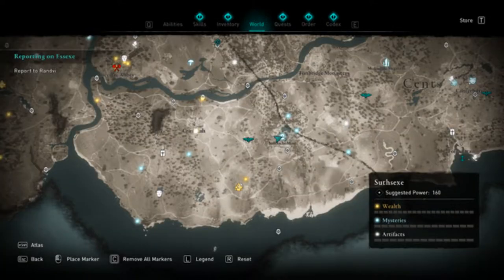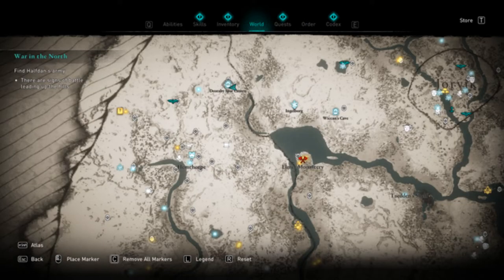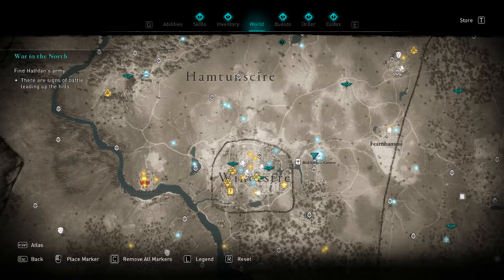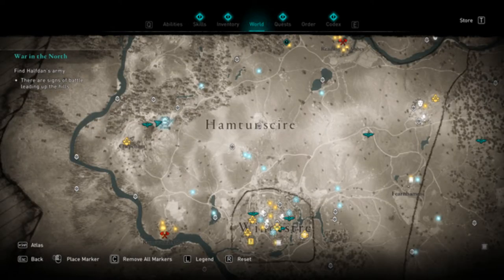You can find the mysterious Cauldron tablet in the Sant Slash Mine. You can find the mysterious Whetstone tablet in Snottinghamshire at the Darobi Spa Cavern. You can find the mysterious Croc and Dish tablet in Eurushire at the Wiccan's Cave. You can find the mysterious Mantle tablet at the Red Lichen Cavern in Hamptonshire. And the final one, the mysterious Coat tablet, again in Hamptonshire, in Wokig.